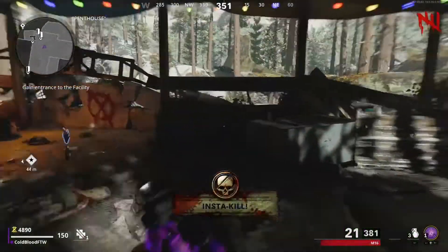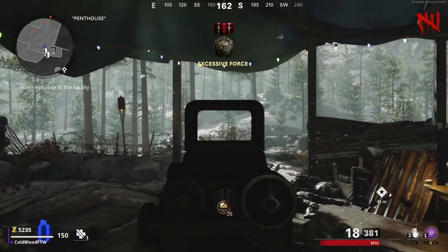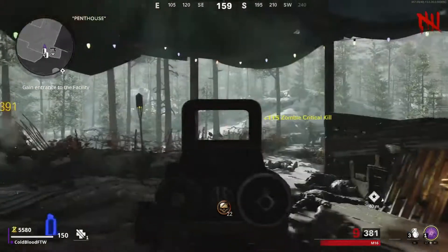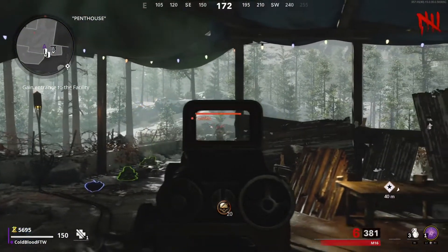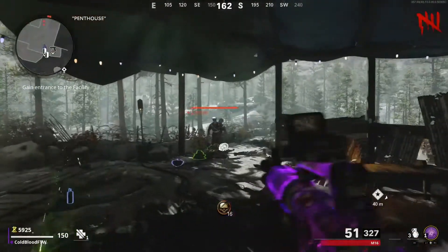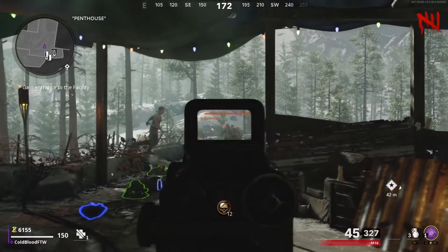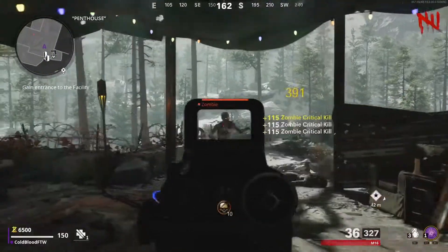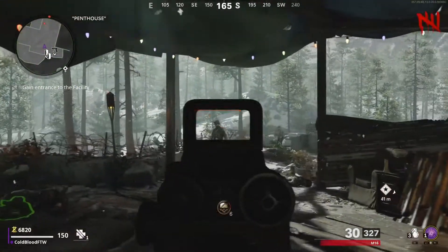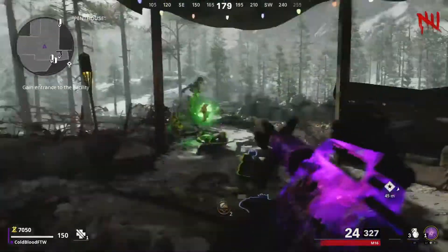You want to just come up here until you have about 20,000 points and take advantage of insta-kills. Don't necessarily grab them right away — wait till the round starts if you can. You'll see a lot of them spawn at the end of a round. Try not to get them, kill off the last bit of zombies, then grab them and use them at the beginning of the next round. The first part is going to be the hardest: getting about 20,000 points sitting up here with the M16.